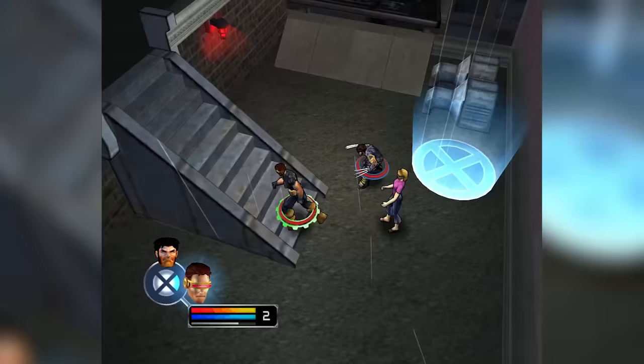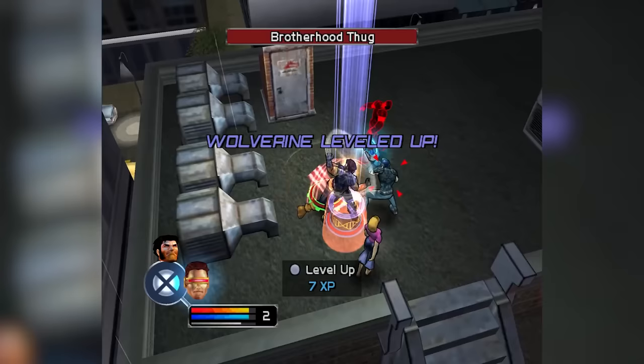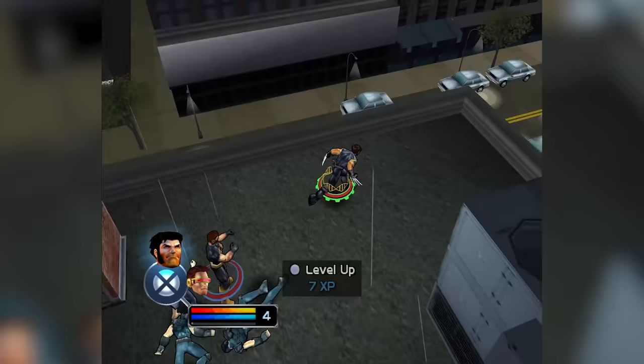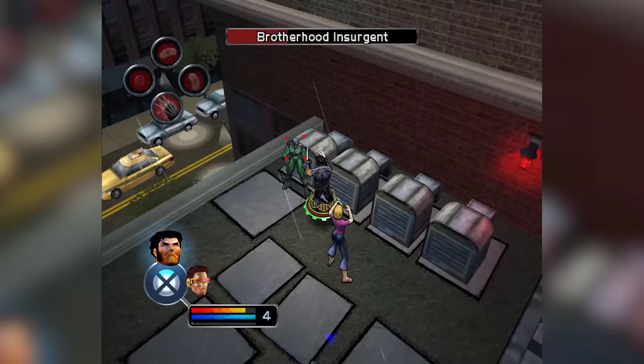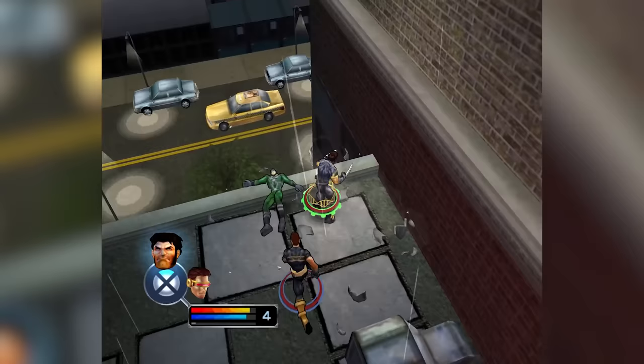They even have collectibles — you can unlock new Danger Room discs, which basically function as the game's comic book missions. You can find comic books, you can find concept art. It's amazing how much of the framework is here from Marvel Ultimate Alliance. There was a point in history that Raven was just making X-Men games, and then after X-Men Legends 2: Apocalypse, they got the rights to do an entire Marvel Universe, took that same exact framework, and brought it over to an enormous roster.